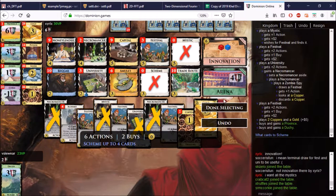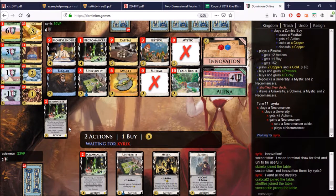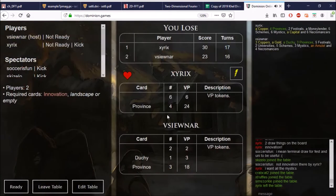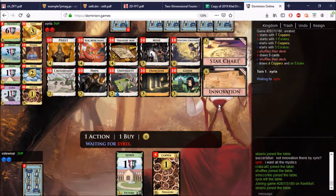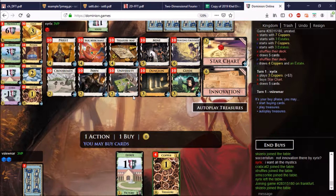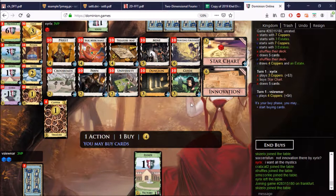We have the Polymer. Let's go again. So what can Innovation do here? We again have University — it's like I'm handpicking these boards. We have the mid-turn gainer, plus buying on Silk Merchant, and any of these actions you buy or gain. University can gain all save Hunting Grounds, you play it immediately. Obviously you don't want to do that on Treasure Map, but Silk Merchant is totally fine. Priest is fine. Dungeon is actually a good target. Anyway, we need our Potion here, I think.